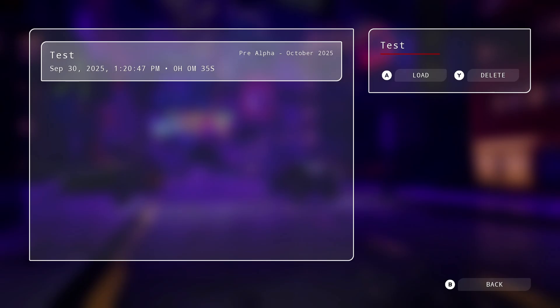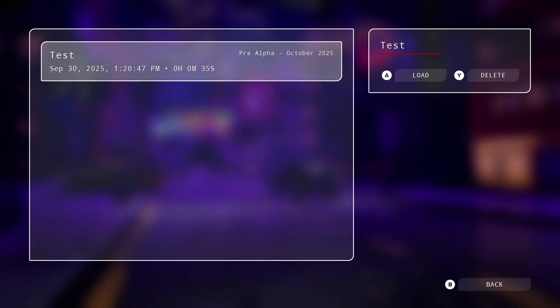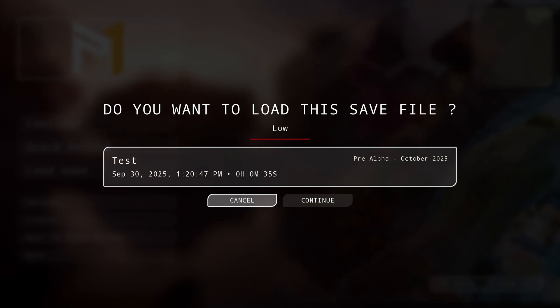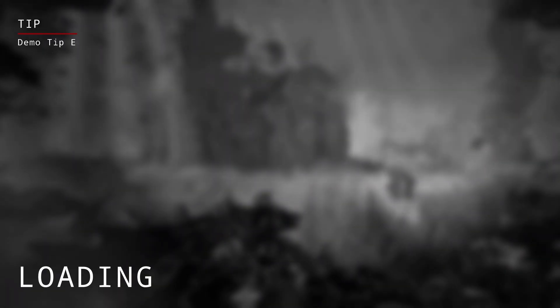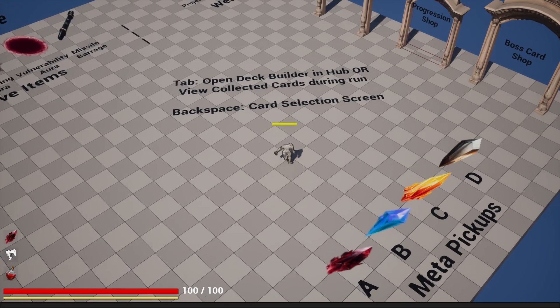Quick reload just loads the same game. In the load game screen you can see the save — it shows the version, the time you saved, and how long you've been playing. You can also delete the save file. There's currently no save indicator, because the game saves automatically at certain areas. I'm going to add a small saving icon on screen that says don't close the game while it's saving, like other games do.